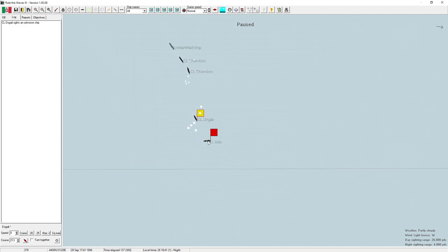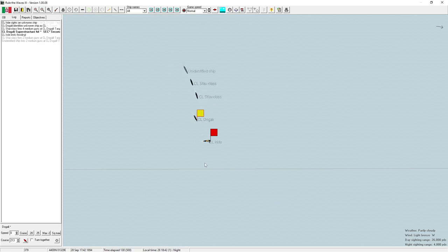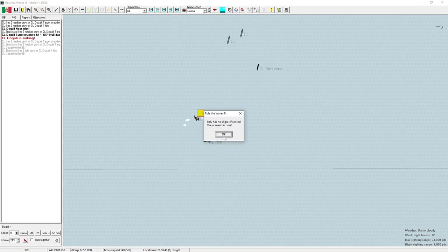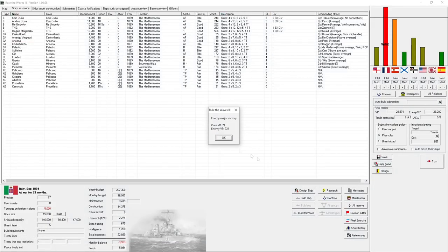Both ships are ablaze and sinking. We tried to get a torpedo into the enemy but we're the ones hit. We lost both ships — a French major victory. Two of our light cruisers lost for basically nothing. I should have known better.